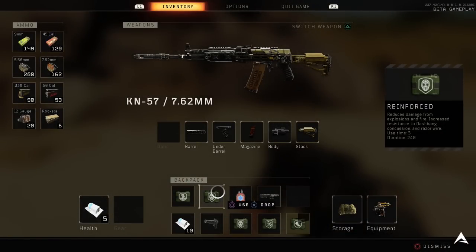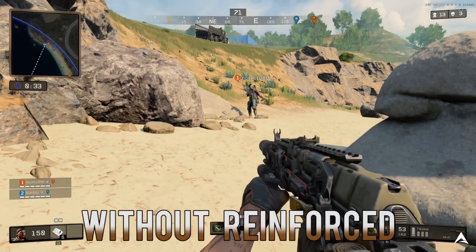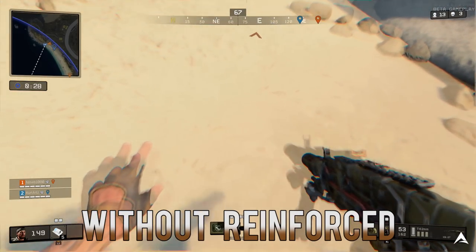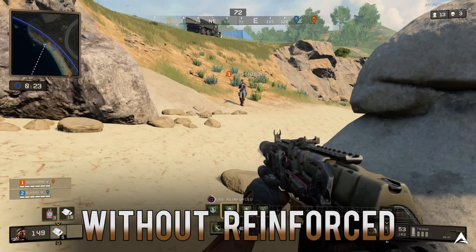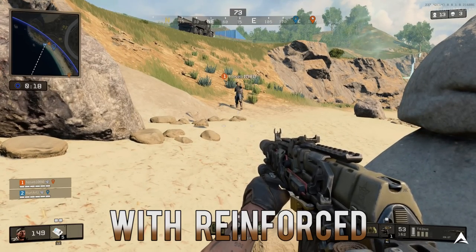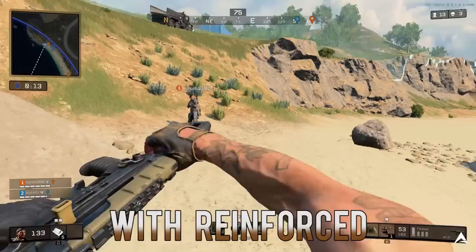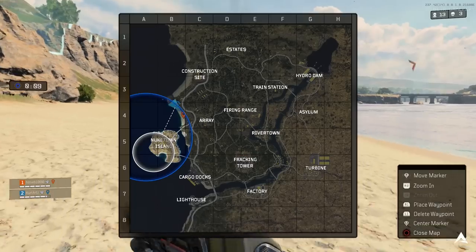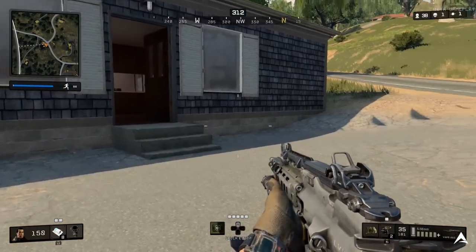Coming down to our 12th perk, this is Reinforce. What this allows you to do is reduce damage from explosions and fire, and its secondary ability increases resistance to flashbangs, concussions, and razor wire. For the test, I had my friend concuss me and you can see I'm stunned and unable to move quickly — basically a sitting duck. However, when I activate Reinforce and let him concuss me again, the amount of stun time is reduced significantly and I'm able to get back into the battle.